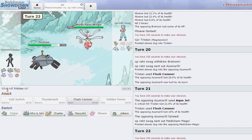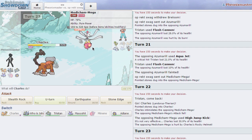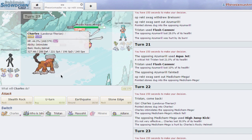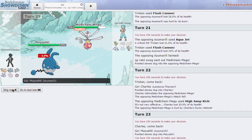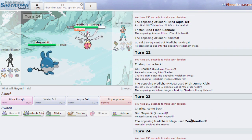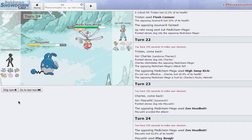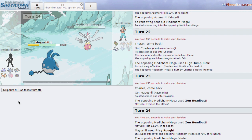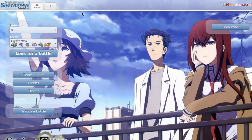He goes into his Mega Medicham. I do have my sleeping Landorus-T, I can make use of it. He goes for the High Jump Kick and I'm pretty sure he has Ice Punch. I'm going into my Azumarill — he goes for Zen Headbutt but actually misses. I guess he does not have Ice Punch then. I can click Play Rough and at this point he doesn't have any switch into Azumarill. He just forfeits — that's nice! Let's get one more game.